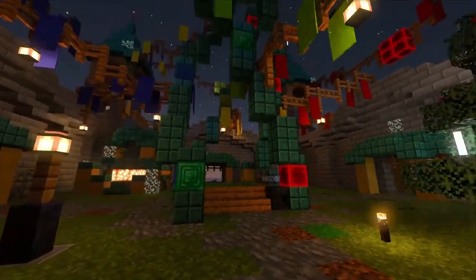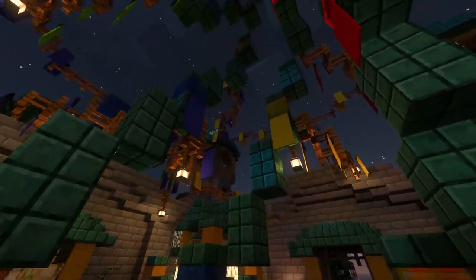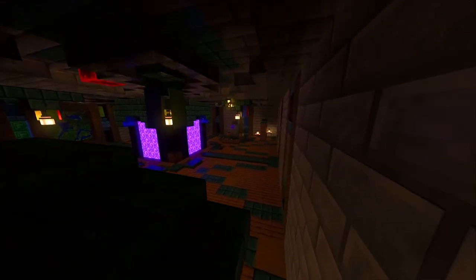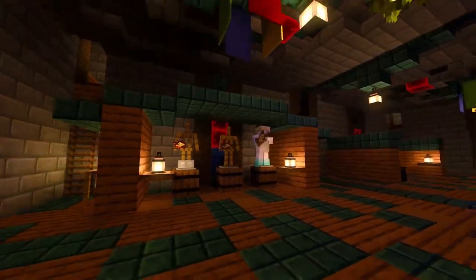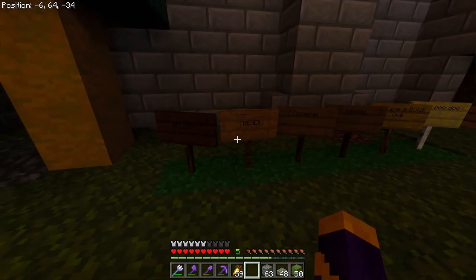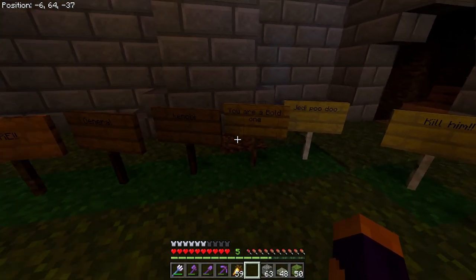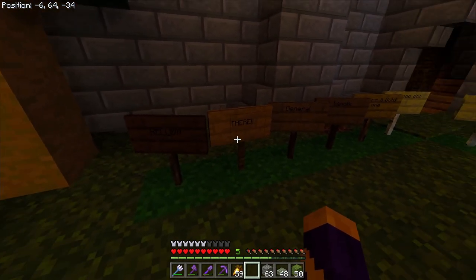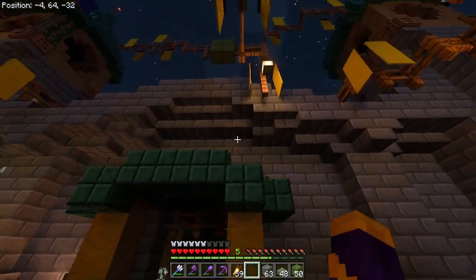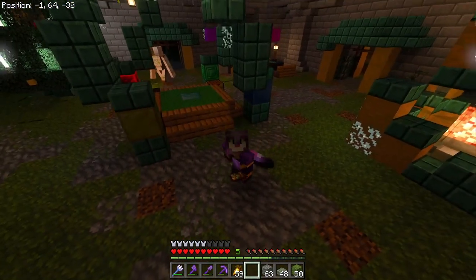Fort Solace just looks so nice in RTX — the banners, the shiny metal blocks, the copper, it all looks amazing. In the basement it's really nice and cozy looking. You may have noticed these signs here — they've been here since the beginning of this world and are the original signs. I didn't take them down when I built this fort. Enjoy the recap of the last six months.